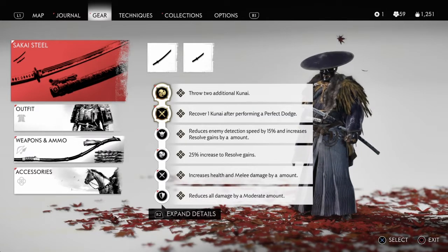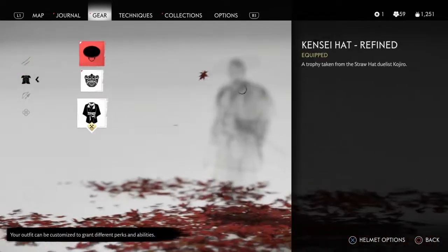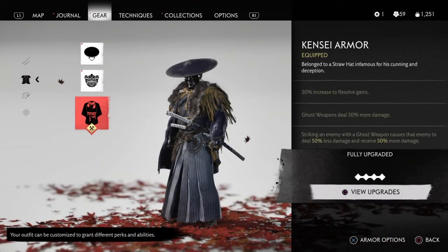The Charm of Hidden Blades lets you throw two additional kunai. The Charm of Ryujin lets you recover one kunai after performing a perfect dodge. The Charm of Silence reduces enemy detection by 15 percent and increases resolve gains. The Charm of Resolve increases resolve. The Charm of Inari's Might increases health and melee damage. The Charm of Resistance reduces all damage by a moderate amount.